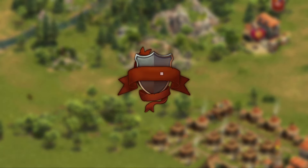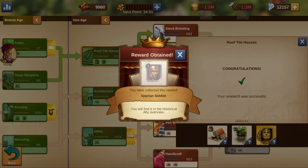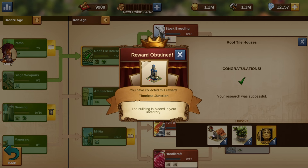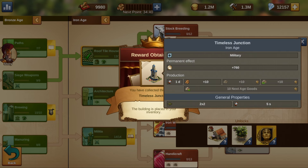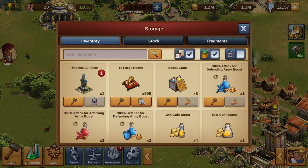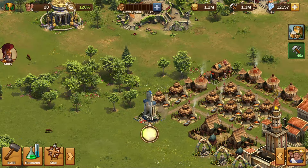To get started, research the Rooftile Houses technology in the Iron Age. Note that this technology grants you a starter ally and a starter building, the Timeless Junction. This is the first building in the game to ever feature an ally room. If you have already researched this technology, those items will become available to you with the release of the first iteration.